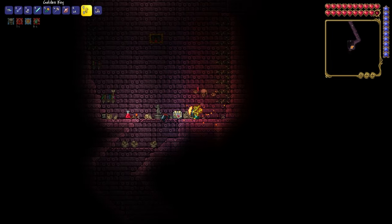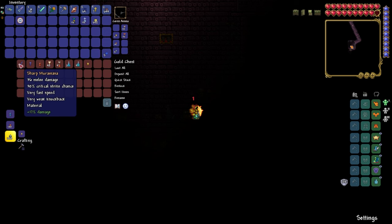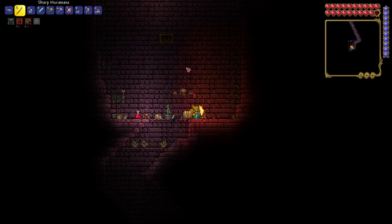In this room, open the gold chest with a golden key, and here is Muramasa. The golden key you'll find in the next seed.